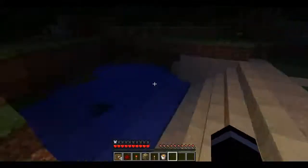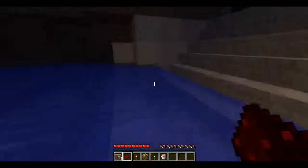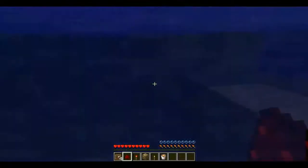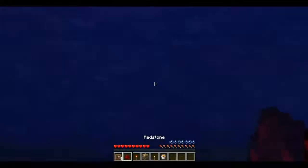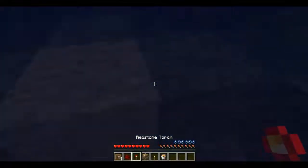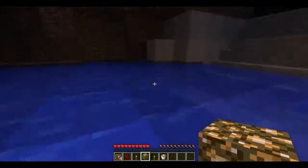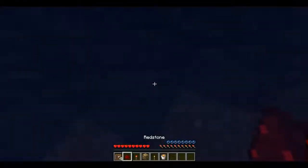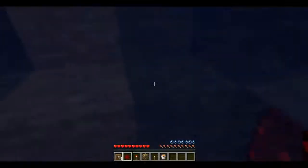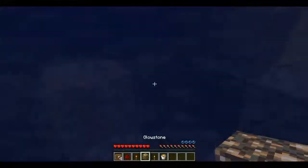Now let me get into the underwater aspects. If you hold something like redstone you can see it above water fine, but once you're underwater it brightens up everything above you. Redstone torch brightens things a little bit. Glowstone is probably the best thing to use if you're going to be underwater. A torch doesn't work at all underwater.